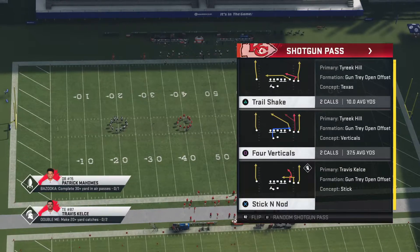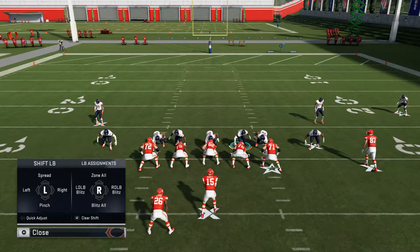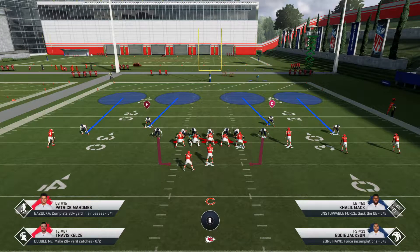We'll run four verticals. What you're going to do is hit Triangle, Base Align, Show Blitz. Hit right on the D-pad, Blitz All, Quarterback Contain. This is what the play should look like — this is what your play art should look like.